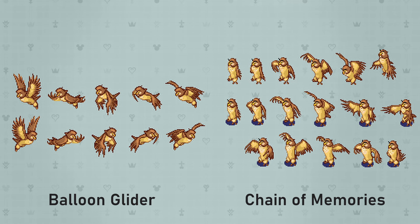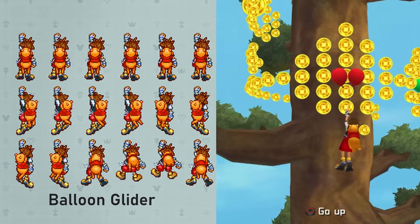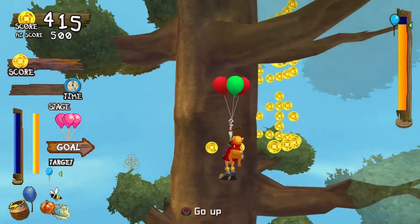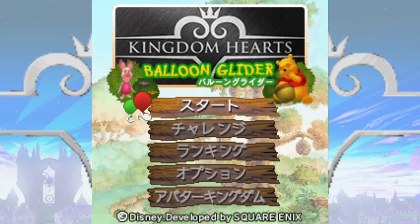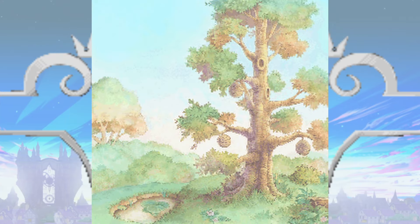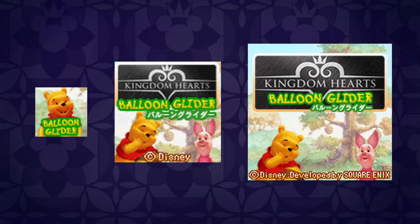Fun fact: the file name for Owl's sprite is spelled O-W-E-L. Sora is my favorite example of a reused sprite — his pose in Balloon Glider is taken from his ledge-hanging animation from Chain of Memories. Pooh, on the other hand, is mimicking his pose from the Re:CoM version of the minigame, so his sprites couldn't directly be lifted from the GBA game. Most of the UI elements are also recreations of sprites from Re:Chain of Memories, such as the score counter and the height gauge. The honey droplet icon actually originated in Kingdom Hearts 2 before being brought to Re:CoM and then KH Mobile. The main menu background is the pixelated version of the honey tree artwork from the original Kingdom Hearts, Piglet uses his KH1 render, and Pooh uses his KH2 render.